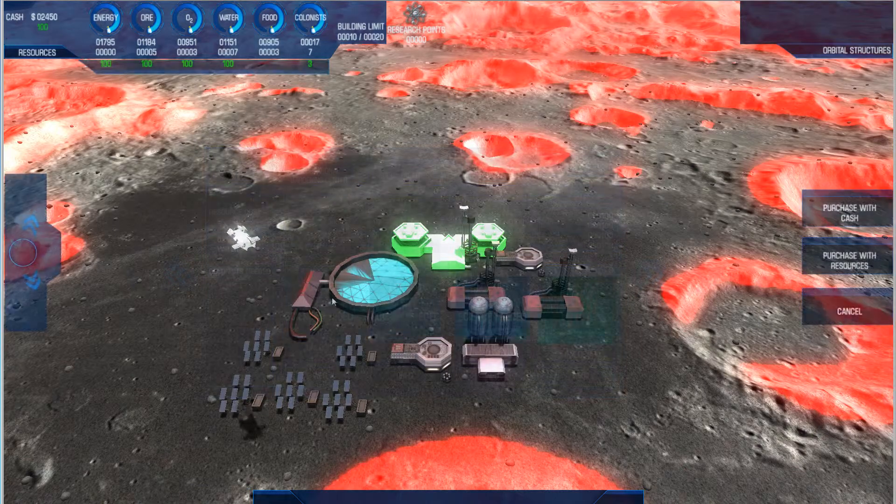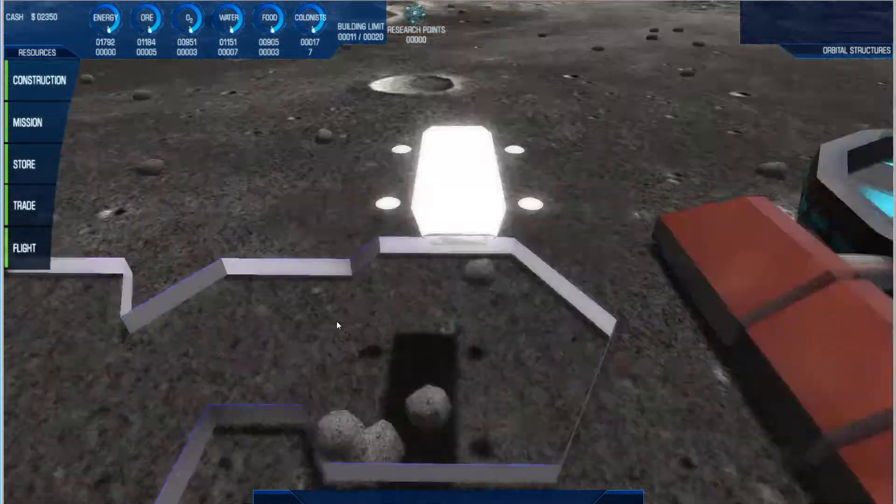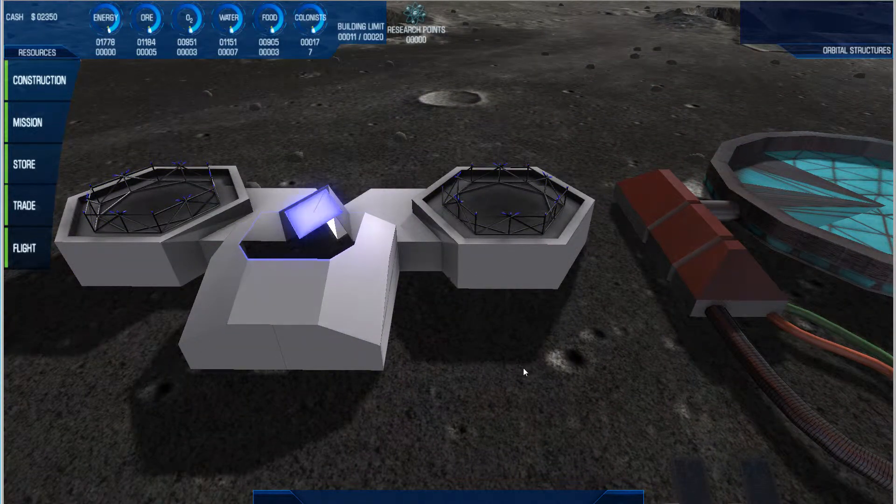To accompany the new health system, there's a brand new building called the Repair Yard. This comes with two repair ships that will automatically repair buildings when their health goes below 10%.